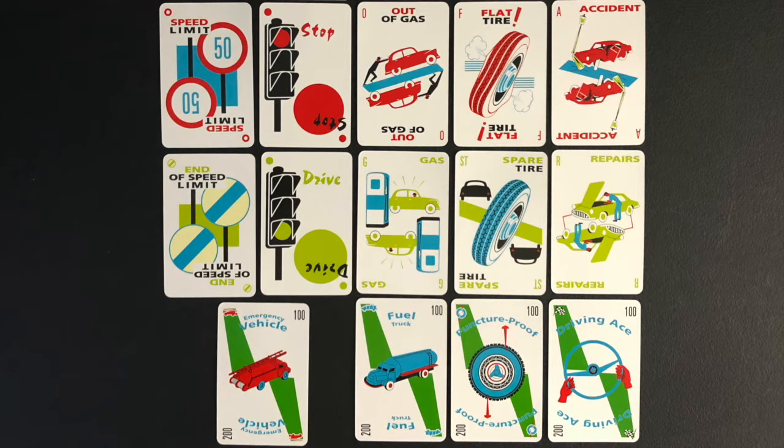A safety card played gives a player immunity to the corresponding hazard for the entire game. A player with the emergency vehicle card is not affected by a speed limit card or a stop card. A player with the fuel truck card is not affected by an out of gas card. A player with the puncture proof card is not affected by a flat tire card, and a player with the driving ace card is not affected by an accident card.